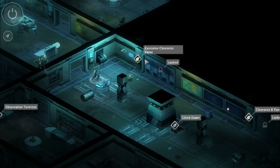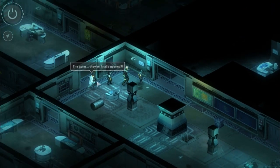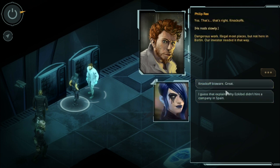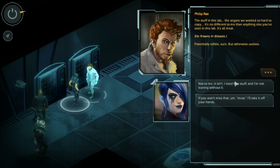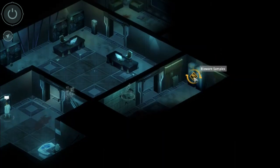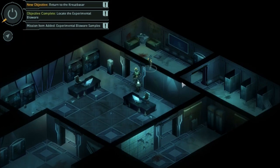I wonder if this guy has anything more to say - no, he's buggered off. Let's go back through here and use executive clearance to get through. Wait a second - why is he going in there? So the place was in lockdown and I've reopened access for him, so he kind of owes me. In fact he might just give me the products, although they're knockoffs. I'm going to be assertive - fill your pockets, take whatever you like. I don't really care about him, I'm going to take my stuff before he changes his mind. The Bioware is here and I've picked them up. I think I can escape without problems.